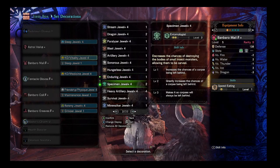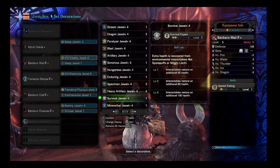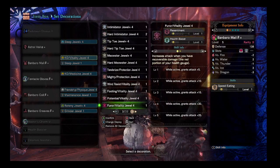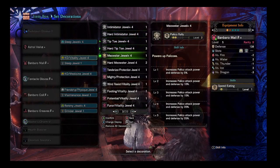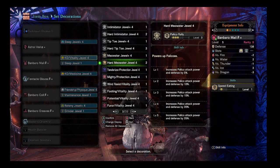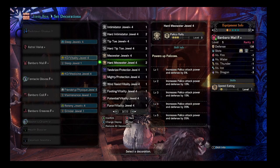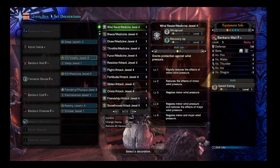You could also do something like survival expert, which isn't too good but it's there. You could go mire walker if you really wanted to. You could do hard intimidator. If you feel like using this build as a cat build, you could go palico rally jewel as well — just for the fun of it. I could see that being kind of funny, like a pokemon palico build.